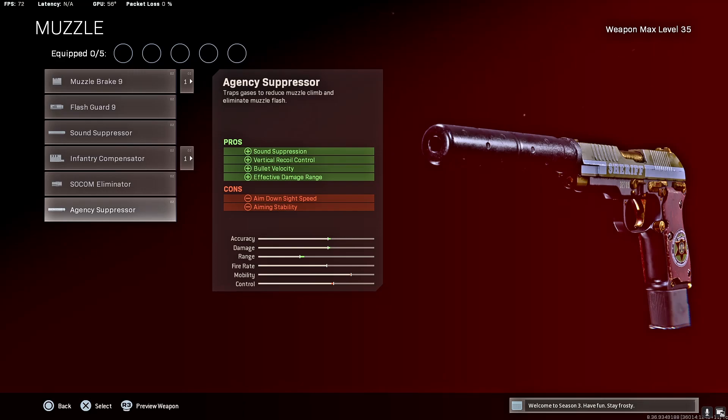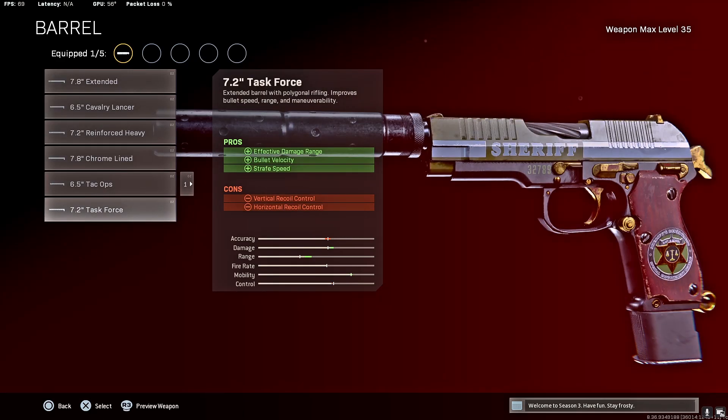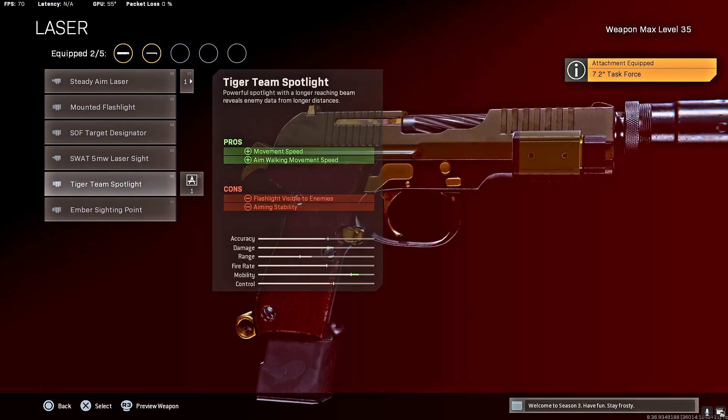So we have the agency suppressor. Barrel: task force barrel for the strafe speed, bullet velocity, and damage range. Laser: tiger team spotlight.